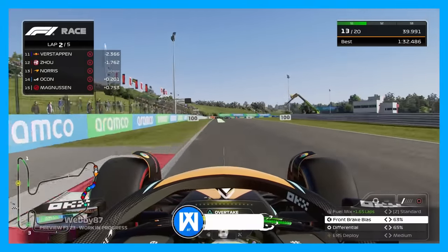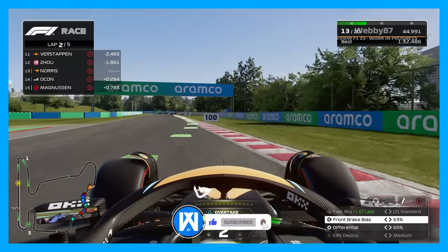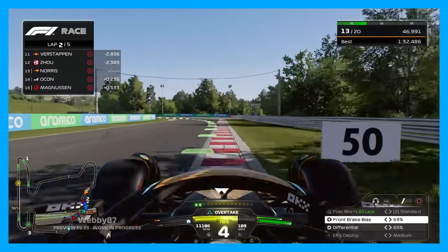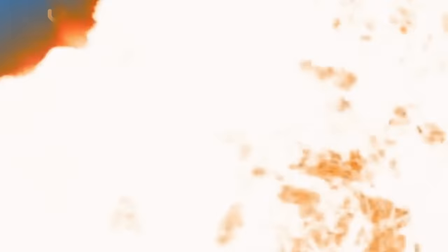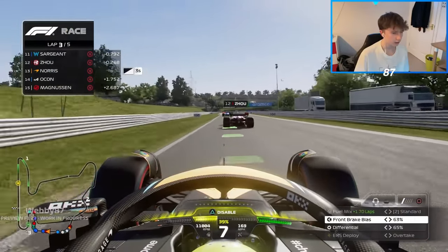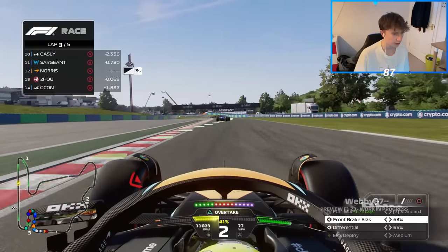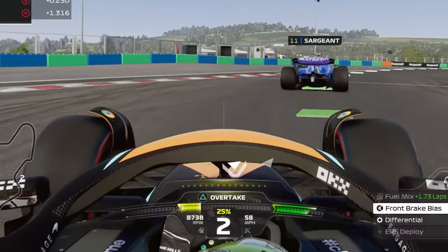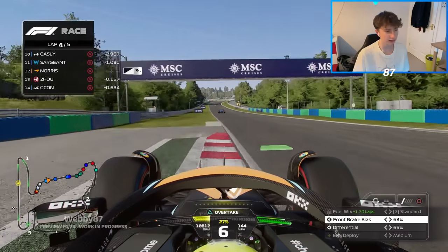And by the way, if you are a Sky Q or Sky Glass customer, make sure you smash that subscribe button so you don't miss out on any of the upcoming F1-23 action. I would greatly appreciate it. And if you don't, Verstappen is going to come to your house and give you a kick. We're going to try and get P11, although we have got a time penalty. We will try and get P11 on track down the inside of Zhou Guanyu and onto the power. I've just realized I haven't even spun yet.